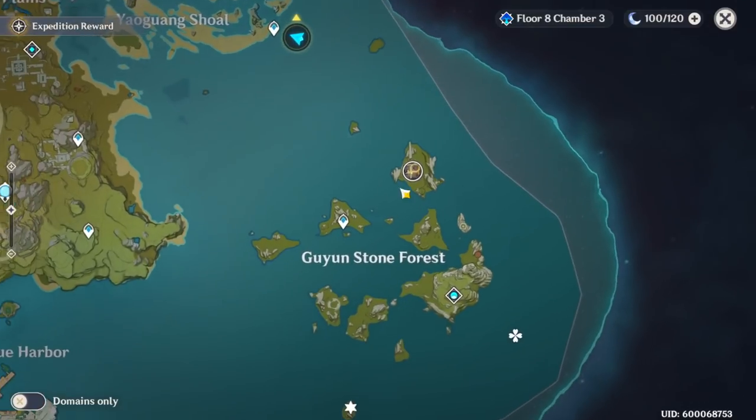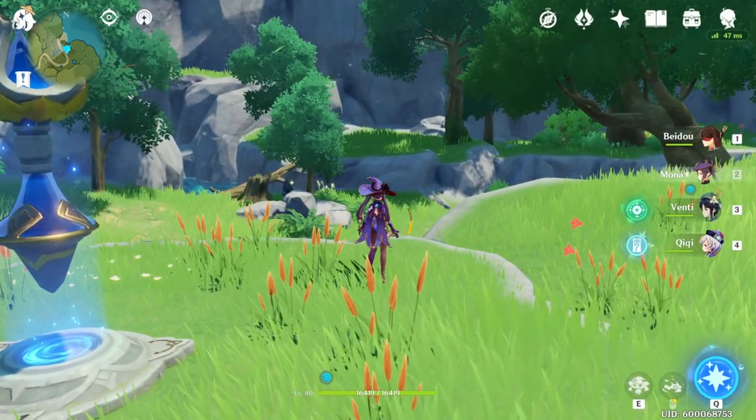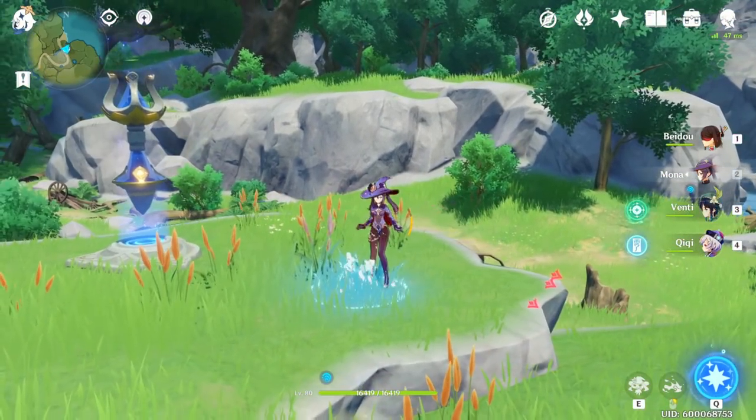For example, getting to the Geo boss is not so easy — you have to swim across. So if you don't have max stamina, it's going to be a lot harder. But with Mona she gets across there really fast, meaning you're going to be using less stamina.